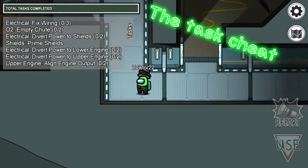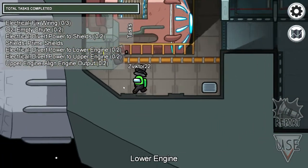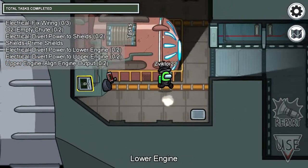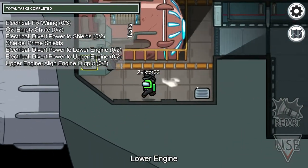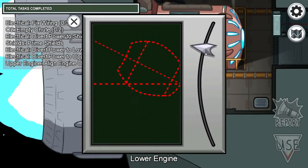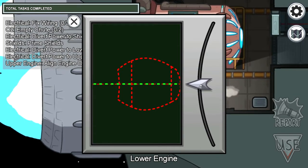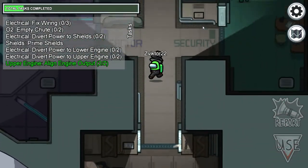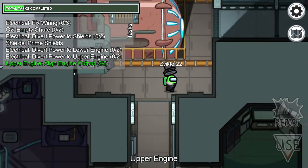So the first tip and trick I'm going to be showing you is for one task. We have this task, which is a two-part task. When you click on it, you're going to have to click another one up here. But you can cheat the task by clicking this, and right when you align this, just keep clicking this metal arrow. There we go — two out of two is done. It's really interesting because it just tricks the game. Now you don't need to do it again here, it's already done.